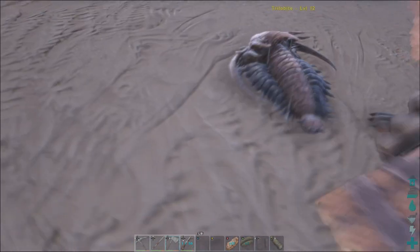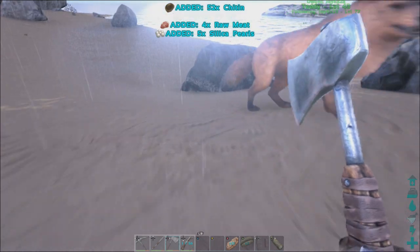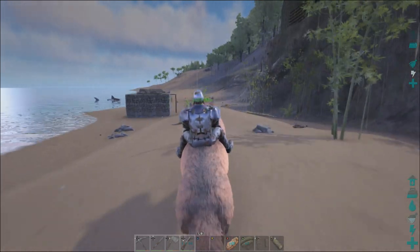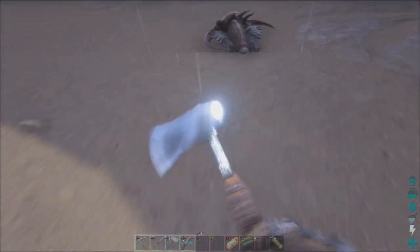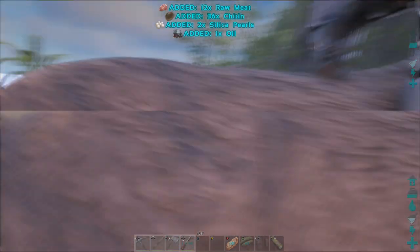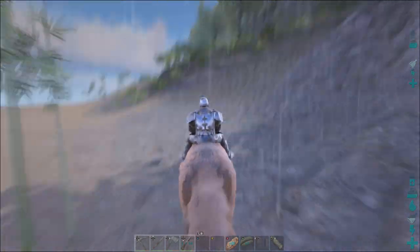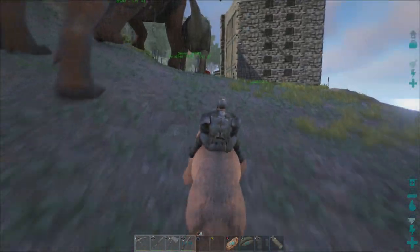Now, if you're wondering why I'm using the hatchet and not the pick to do this — it's because you always use the hatchet to get the secondary resource from an animal. You use it to get whatever isn't meat from an animal. The hatchet normally gets the primary resource and the pick gets the secondary resource. For instance, if you want to get thatch from a tree, you'd use a pick instead of a hatchet. If you want wood from a tree, you use the hatchet. So if you want to get hide, chitin, or pearls from a dead animal, you always use the hatchet.